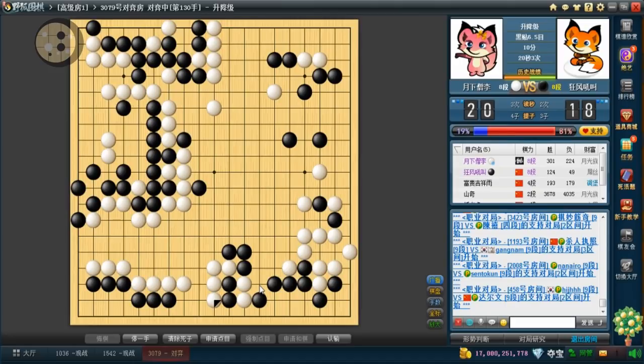Maybe I should do a quick count here. Should I go for that extra half point? No, definitely not — that would be a big mistake because there's still a cut that depends on the liberties. He captured five points here, losing the center, and I also got this connect. These are pretty much worth a similar value.